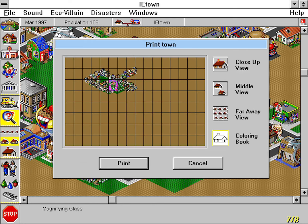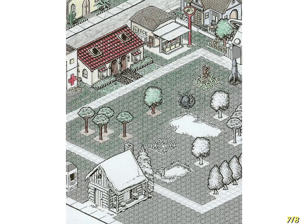Another great feature of SimTown is the ability to print out the town in color or black and white, depending on the printer. The whole town can be printed out, or you can zoom in on a section and print that out. But the real fun is the ability to print in coloring book format — the town is printed only in outline, so the printout can be colored in. I love it. There was never anything this cool when I was growing up.